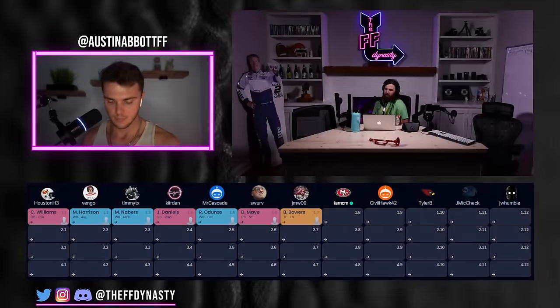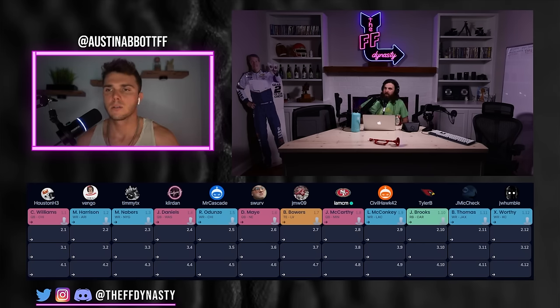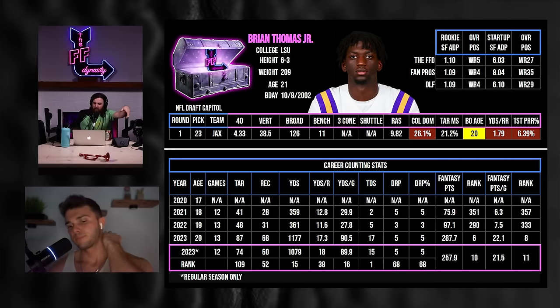Picks 1-7 through 1-12: Brock Bowers at 1-7, JJ McCarthy at 1-8, Lad McConkey at 1-9, Jonathan Brooks at 1-10, Brian Thomas at 1-11, and Xavier Worthy at 1-12. Brian Thomas has been sliding in FFPC drafts — sometimes into the second round — while Jonathan Brooks has surged and taken a stranglehold on the first round. Casey thinks this stretch from 1-9 to 1-12 is the most interesting part of the draft.